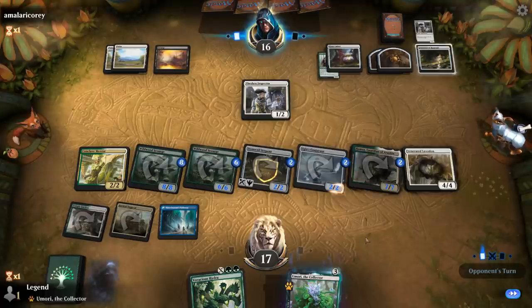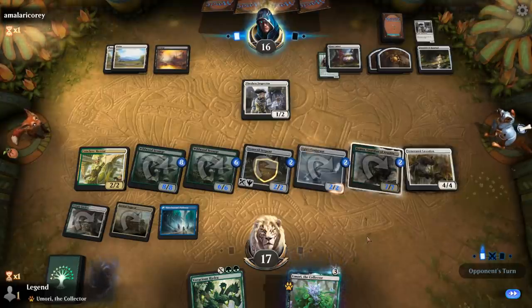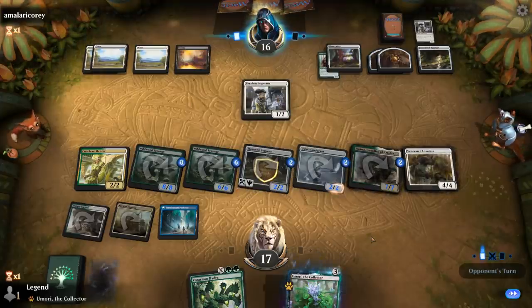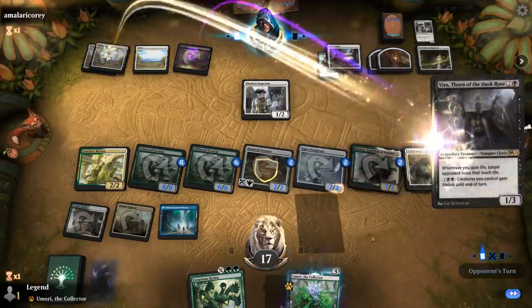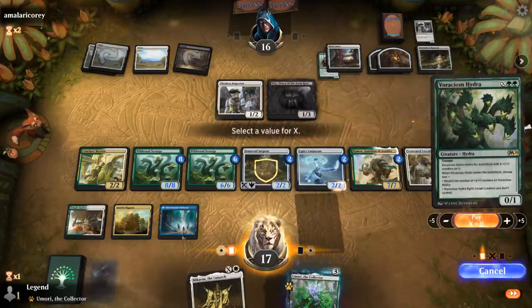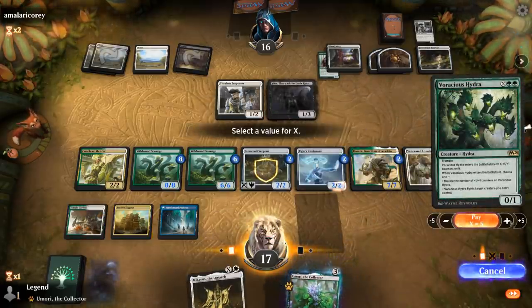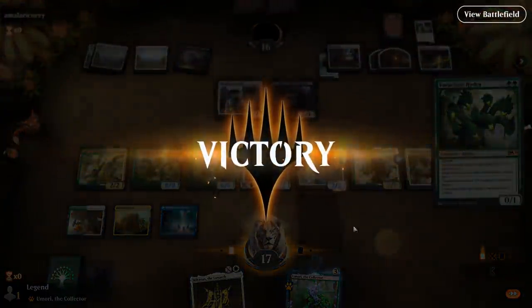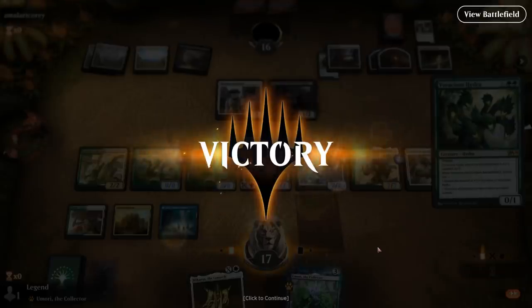Opponent needs a Sweeper here. There's a fourth land and a Veto — that's probably not going to cut it. We can play Hydra for 6 with the discount — a very large Hydra for just 3 lands. Could fight the Veto and attack for the win, though I'm sure the opponent is probably already dead on board. On to the next one.